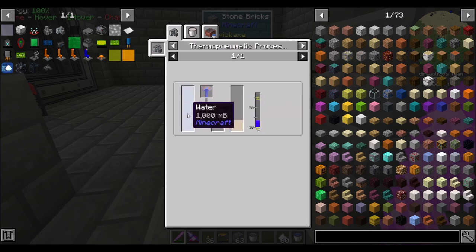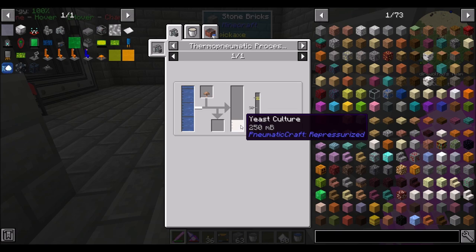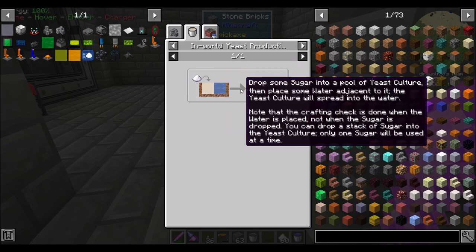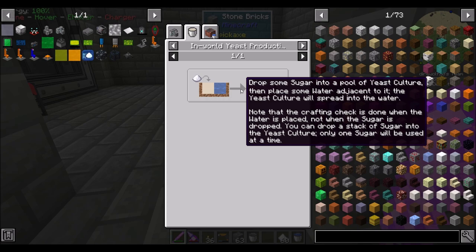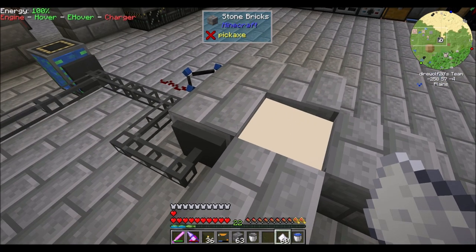The way you make yeast is either very annoyingly in the thermo-pneumatic press — you need water and mushroom, and you have to keep the temperature between 30 and 60 degrees. Room temperature is 27, so you need a little bit of heat but not too much, and you only get 250 millibuckets per mushroom. Another way is by dropping sugar in water or in yeast and placing a water bucket next to it. The crafting check is done when water is placed, not when sugar is dropped, so the sugar must already be in the yeast source block before you place the water source block.